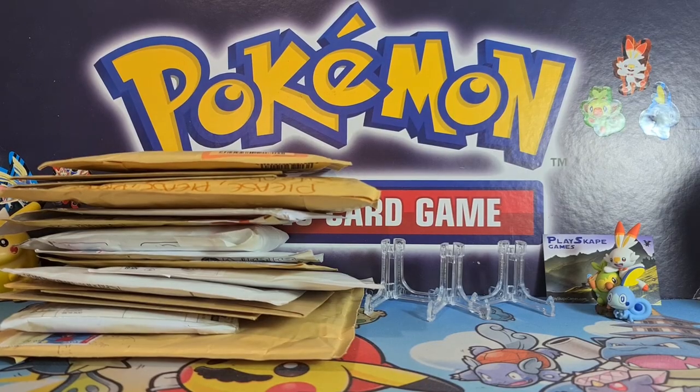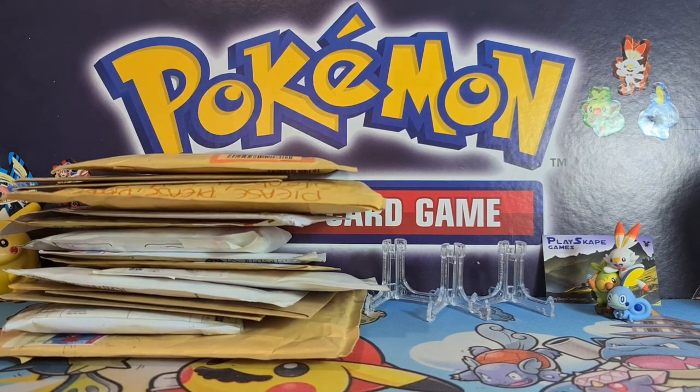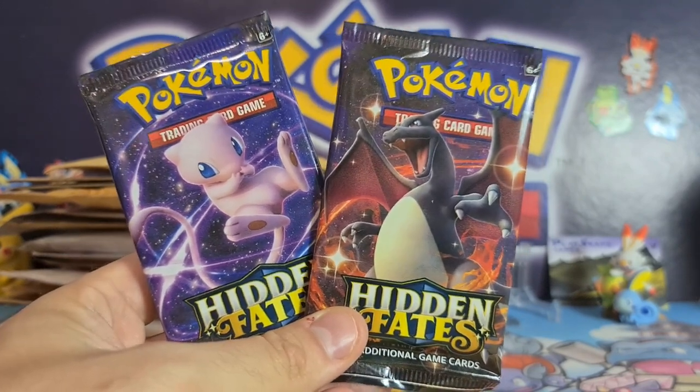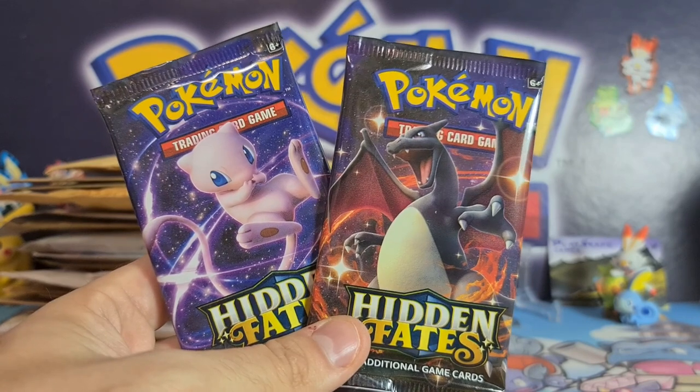We've also got some bonus booster packs of Hidden Fates to open right at the end, so make sure you stick around for that. Here is our post for the week — it's not as stacked as last week but there's still quite a lot of amazing things. At the end we're going to be opening two sealed packs of Hidden Fates from the tin reprint we just got in.